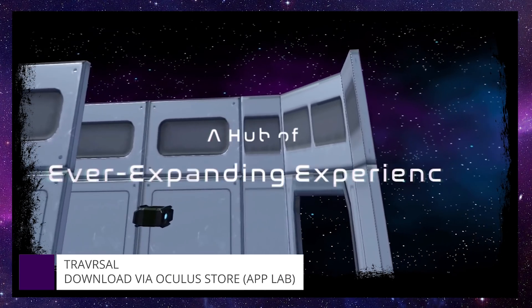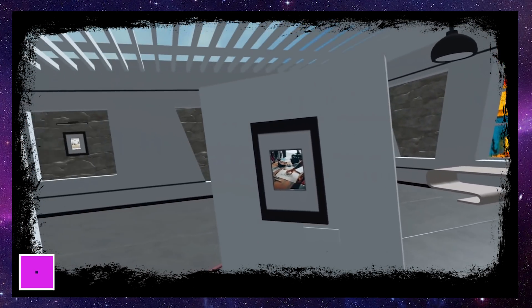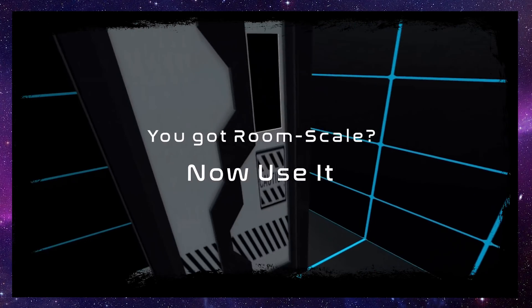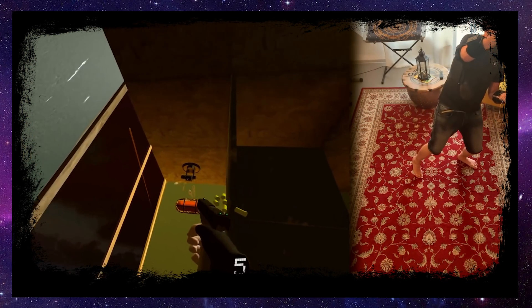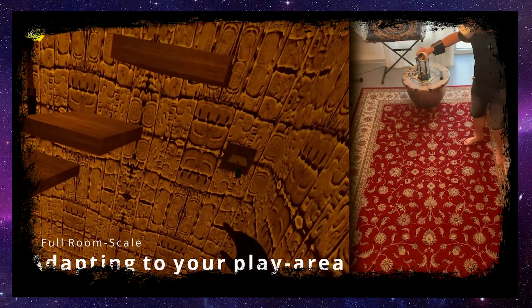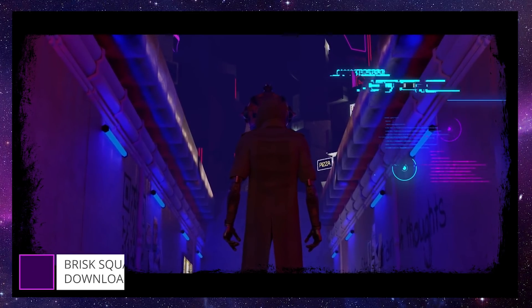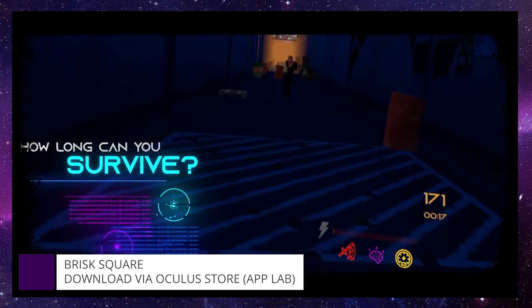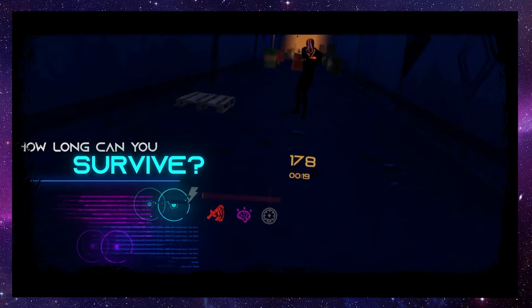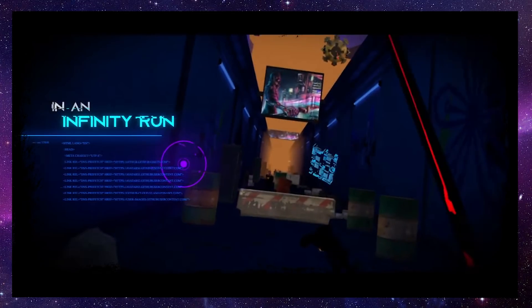Traversal lets you play exciting room-scale games while actually walking through them, using your own feet to experience a new level of immersion. Play on your own or together with friends in procedurally generated levels that offer up limitless opportunities and adventures — another title that really shows the potential of transforming your physical play space. Brisk Square is a VR Temple Run-style endless runner set in a post-apocalyptic cyberpunk world, where players are challenged to push as far forward into this infinite landscape as possible, starting with a simple blade and pushing forward to unlock better items and upgrades.